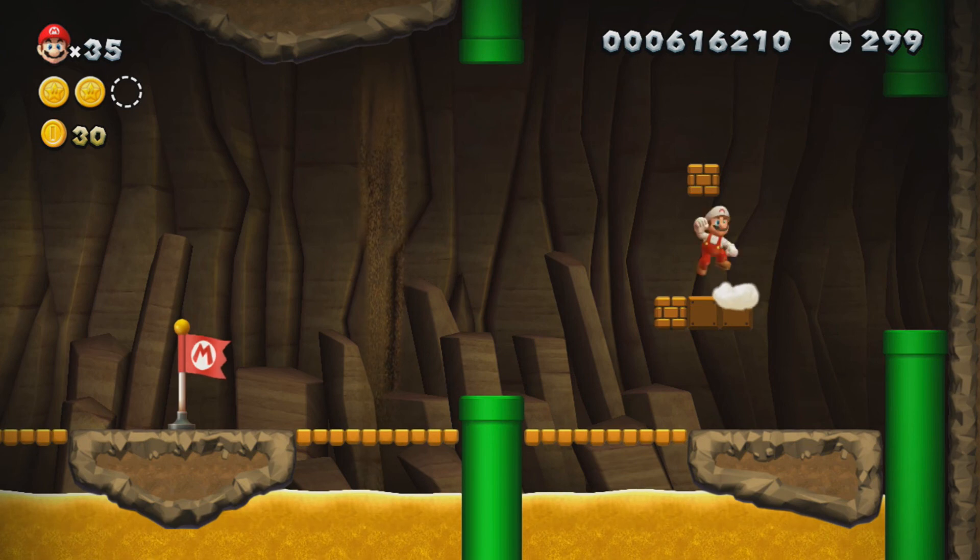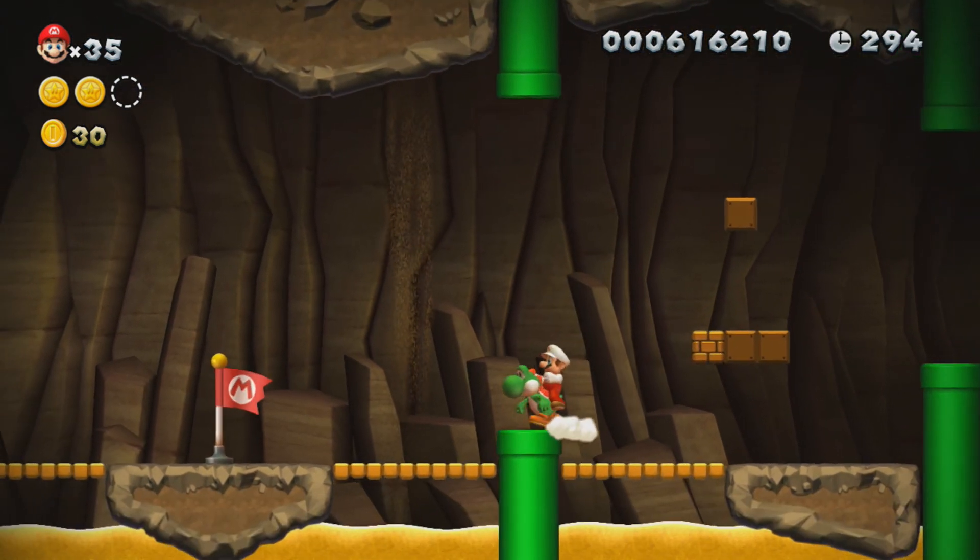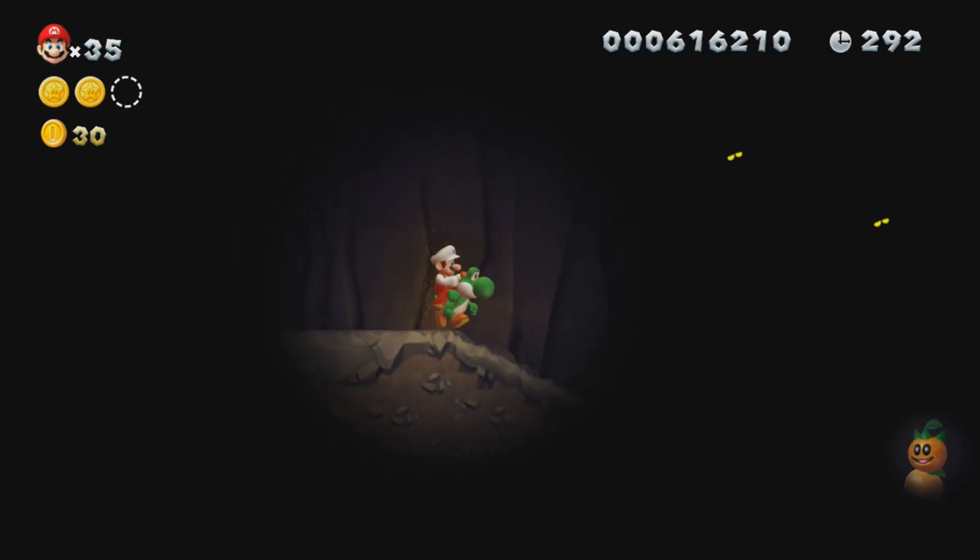There's a star coin up here too. Those were two right next to each other, and we're not even halfway done with the level. Well, now we are — because that's the checkpoint. This is Yoshi up here. I already explained Yoshi, but he's in this level.